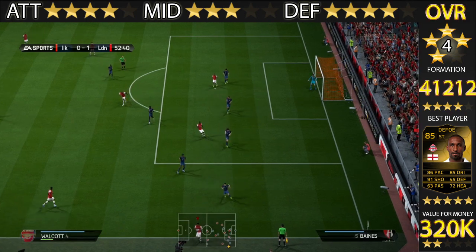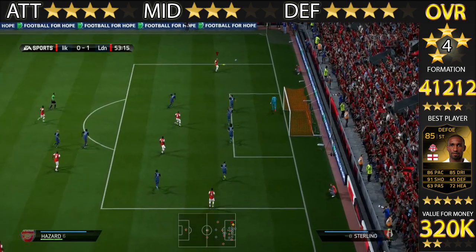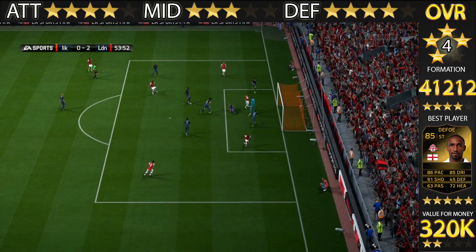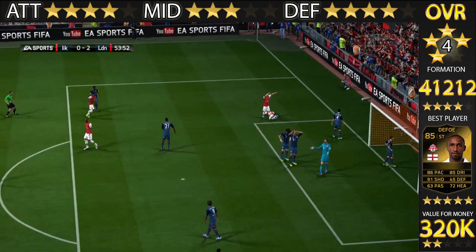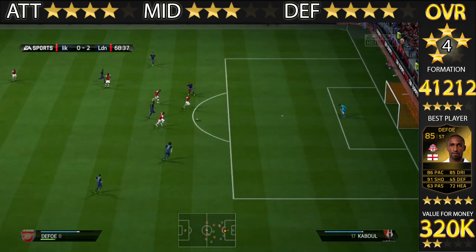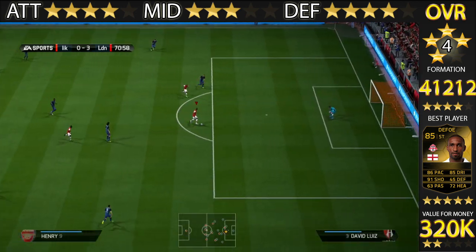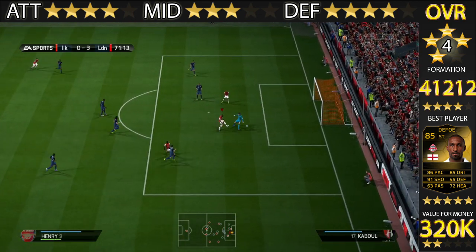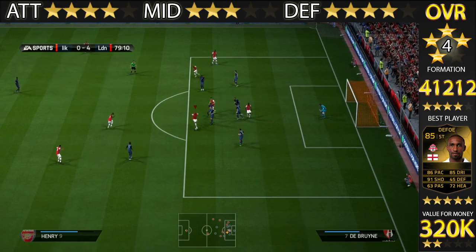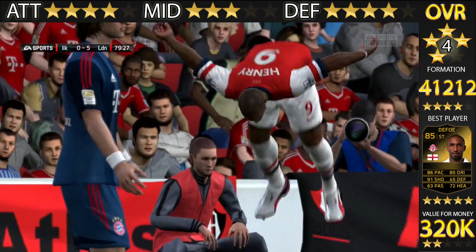I played two games with the team on stream and won both comfortably, so I was really looking forward to using it. But it was nothing but frustrating. In this first game I battered the guy and ended up winning seven-nil — he stopped playing at two-nil, so I just scored some goals to pad stats, and he rage quit at the end. I've given this team: attack four stars, midfield three stars, defense four stars, overall four stars in a four-one-two-one-two. For 320,000 coins, I don't recommend it — I've given it two stars for value for money.